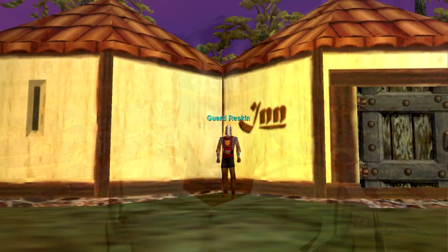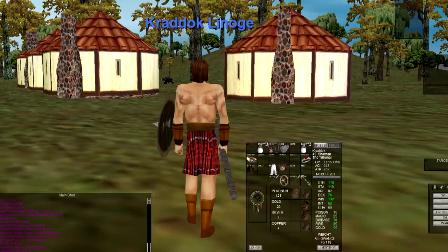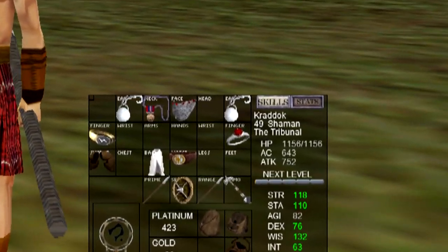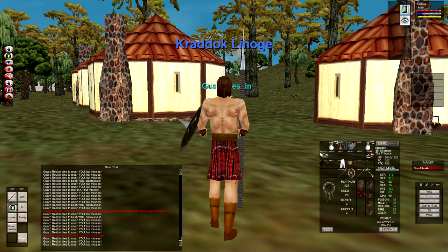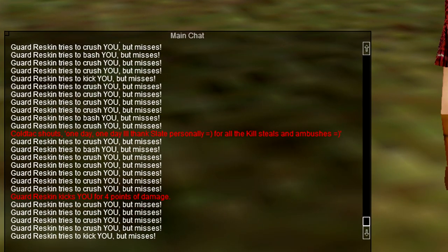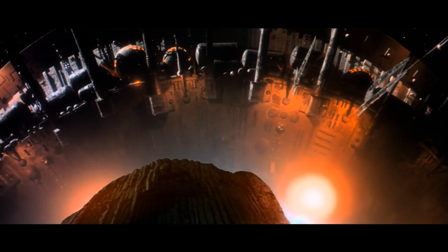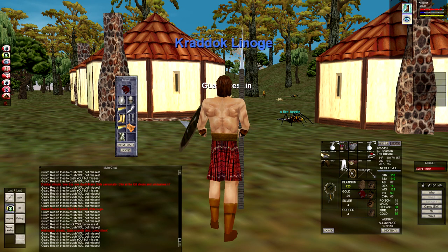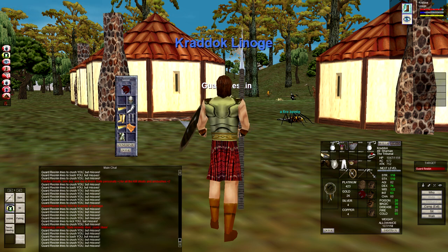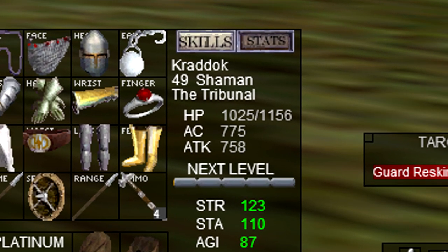Let's see how the totemic holds up against a level 25 guard. Okay, here I am, a level 49 shaman with 643 AC. And as you can see, he doesn't even stand a chance. I mean, he can't even touch me. Look at him! Now imagine how well he's gonna do when I actually put on the armor. Alright, I got 775 AC now.